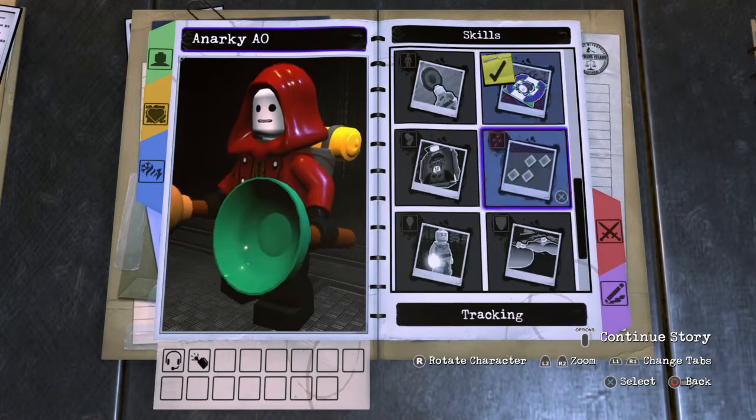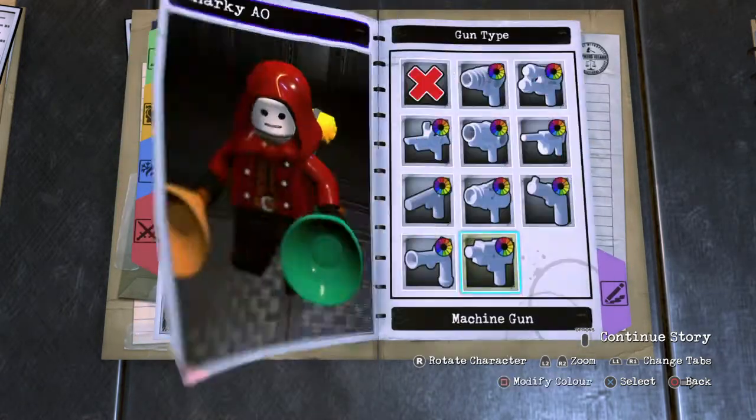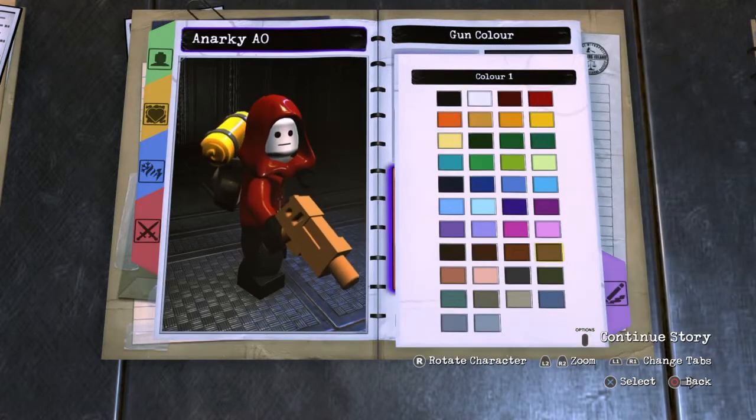For Skills, you want to give him Technology and Goon Command. You want to give him a gun and give him the machine gun in gunmetal gray.